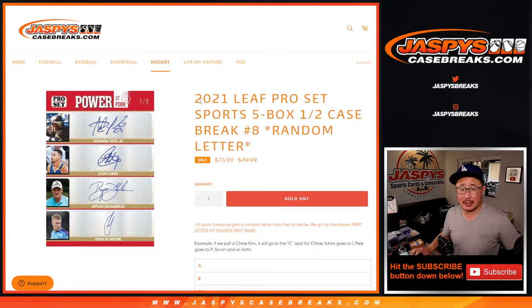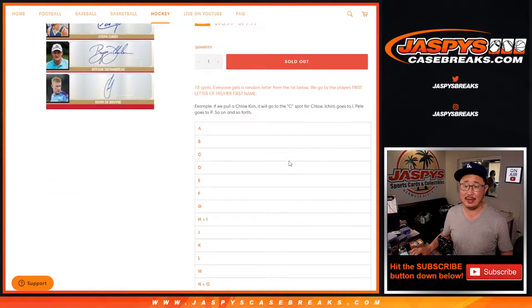Hi everyone. Joe for Jaspi's CaseBreaks.com coming at you with 2021 Leaf Pro Set Sports 5 box random letter break number 8. Usually even numbers are the second half of the case, but they must have gotten taken away for the floor or for personal breaks. So either way, break 8 is actually coming from a fresh case now.